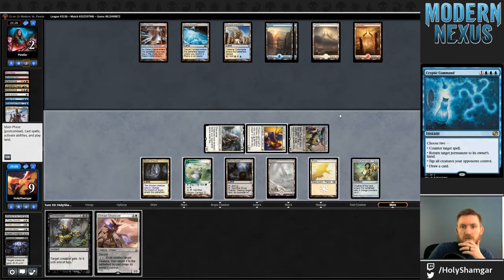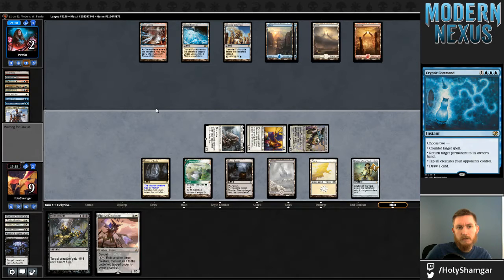I have both Ghost Quarter and Dismember so trying to block with Colonnade isn't a thing. They just want to leave up Cryptic for countering something, or they want to buy themselves the most time possible. Maybe they're going to bounce TKS. I wonder if there was a time I missed where Ghost Quarter would have been really great — I feel like I didn't pay quite enough attention to that. I needed my mana a lot and cast Smasher with it. I guess I'm not casting anything else here into these Cryptics.